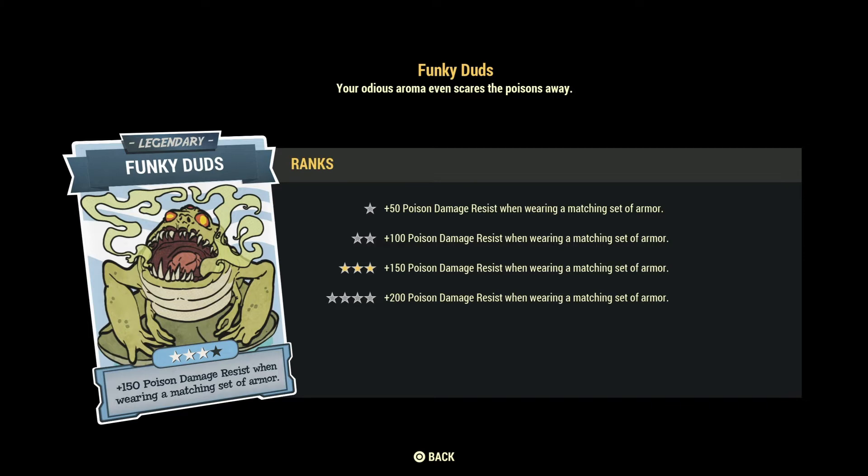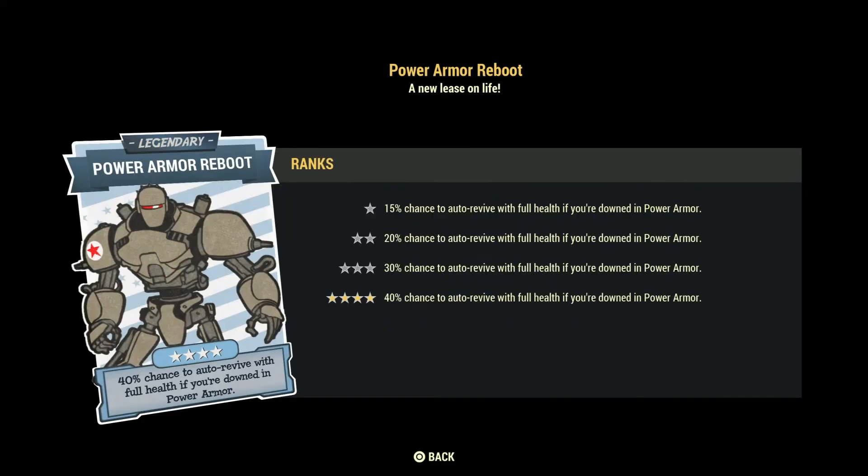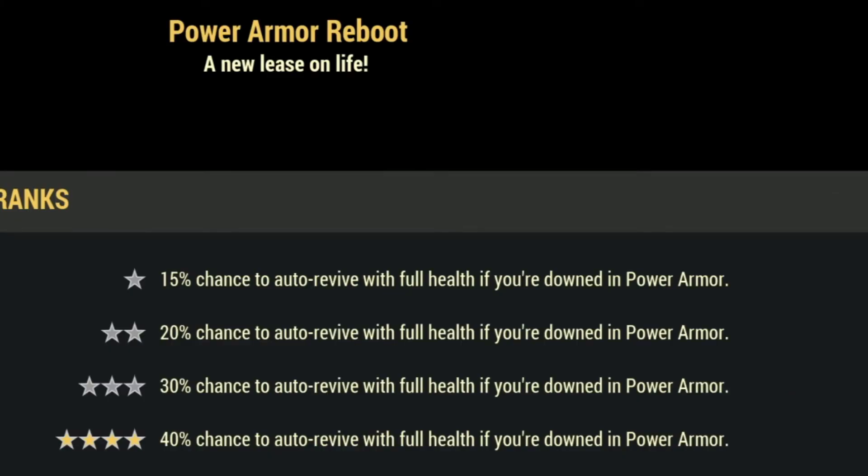Funky Dudes is a must-have for any bloodied player — if you're a low health player you need this. It simply gives you poison resistance. The worst thing for a bloodied player is poison damage, which can kill you extremely fast, but with this legendary perk card you don't need to worry about that anymore. I use it on pretty much all my bloodied characters. Power Armor Reboot gives a 40% chance to auto-revive with full health if you're downed in Power Armor — a really strong pick for bloodied heavy gunner builds. It also works in PvP.